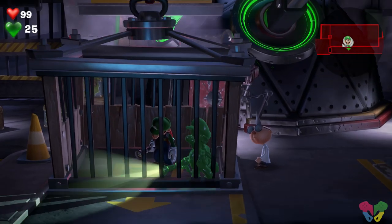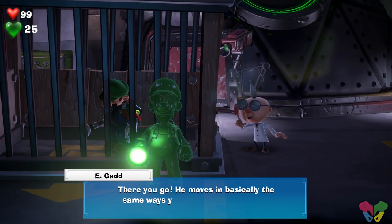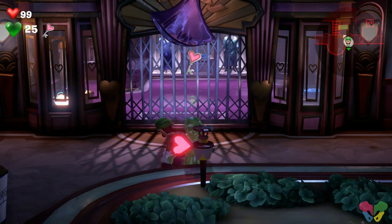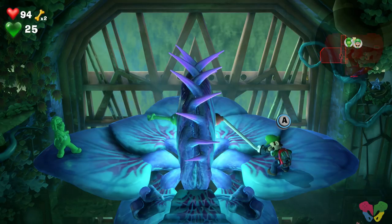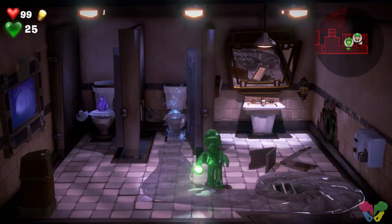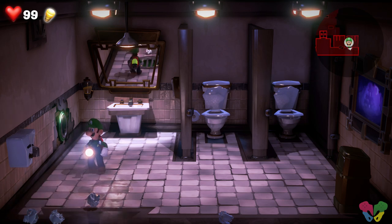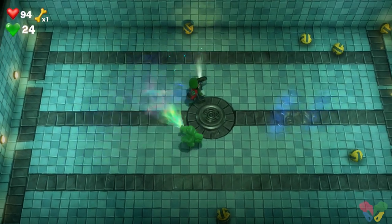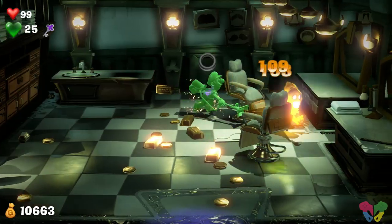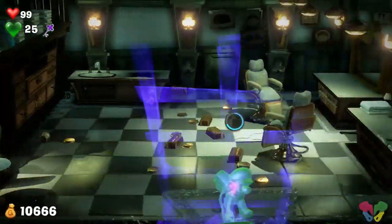The most notable inclusion is Gooigi, another one of Egad's wonky inventions — Luigi made out of goo. He can slip through spikes and gates and can do everything Luigi can. You can easily switch between the two and have each respective Luigi hold certain moves or tag team. Gooigi's only weakness is water — if he touches it he instantly returns to Luigi. You can also play in co-op mode where your second player will be Gooigi, making the game insanely easy. Even with the arsenal of attacks and Gooigi to back you up, combating various ghosts is never a dull battle.